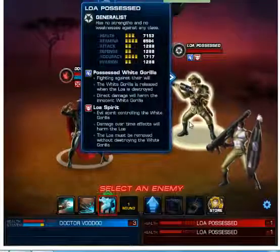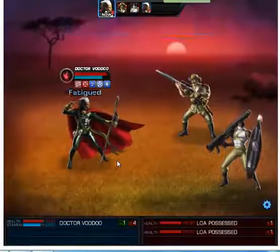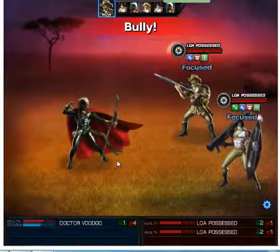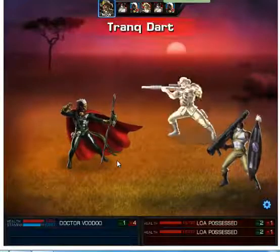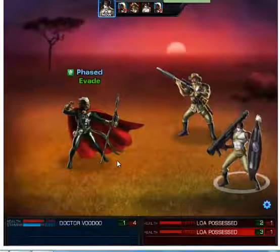At the beginning I want to use Spirit Possession because that applies Phased. Phased basically means you can dodge attacks.